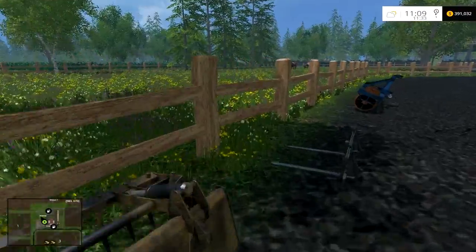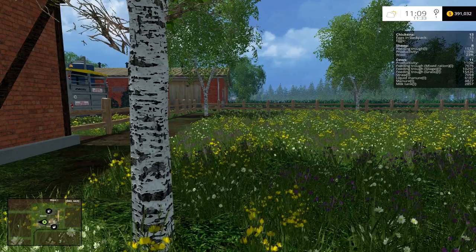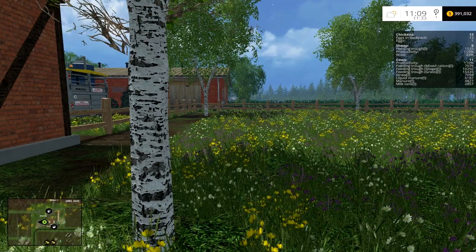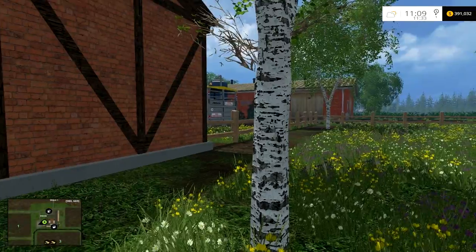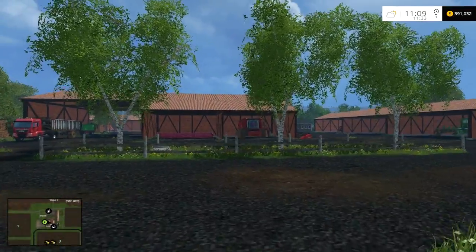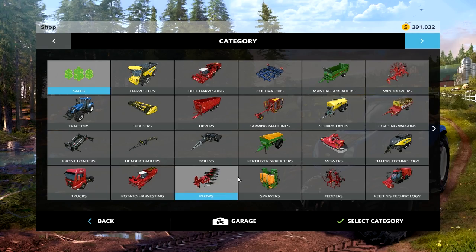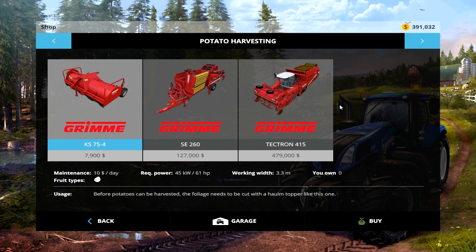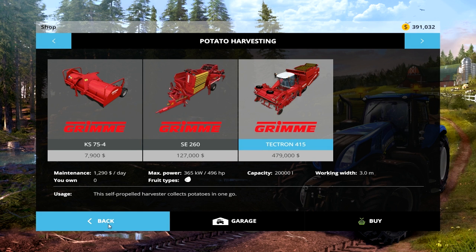I've got another scoop right here. Let's check out the animals and see how they're doing. Cows are up to 110 production. That's what I wanted to buy - I was just thinking about that the other day since I've got quite a bit of money. Let's see if I can actually afford any potato or sugar beet equipment - yeah, that's pretty expensive. I actually want to get the big Grimme equipment.